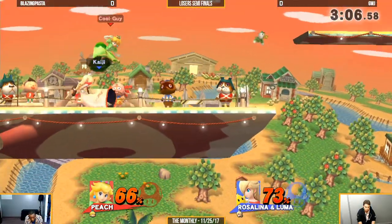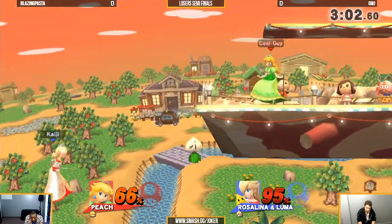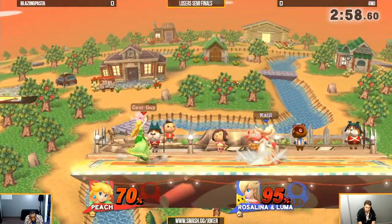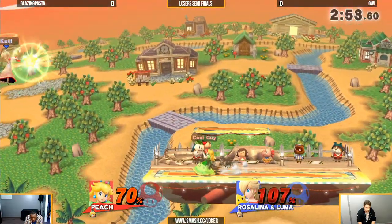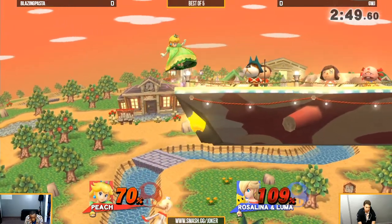Scary again — he's power shielded. He has the timing for those Peach Bombers. Kosta's got to be careful. That up air is so good for sharking. Peach's down air and Rosalina's up air are two of the best moves on either side at the ledge. You're seeing it there.